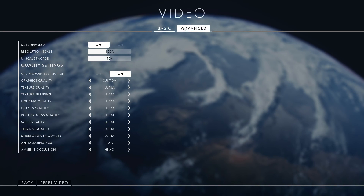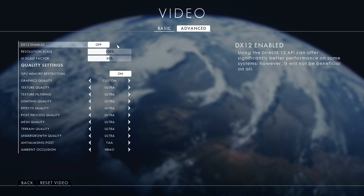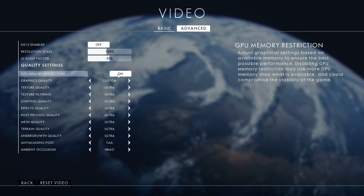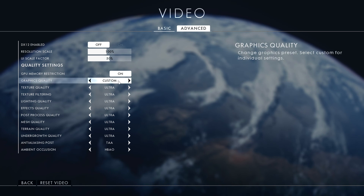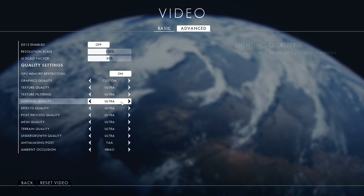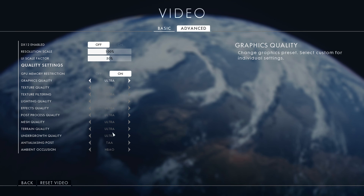Moving into the advanced tab, I'm running this in DX11, simply because the graphical improvement offered in DX12 doesn't justify the performance hit — it's a really minimal visual difference at the cost of significant performance. Everything is set to ultra, with all options maxed. The resolution scale is at 100%; I wouldn't advise going higher, as super-sampling costs frames without a meaningful visual payoff. GPU memory restriction is on because I don't want Battlefield using more VRAM than available — only 6.7 GB of VRAM is accessible on the 1070. I turned it off briefly and found minimal difference, so it makes sense to keep it on for stability.